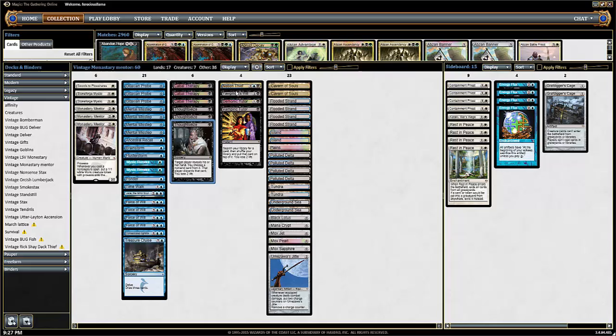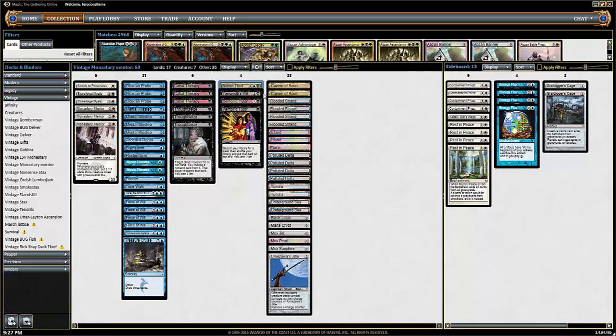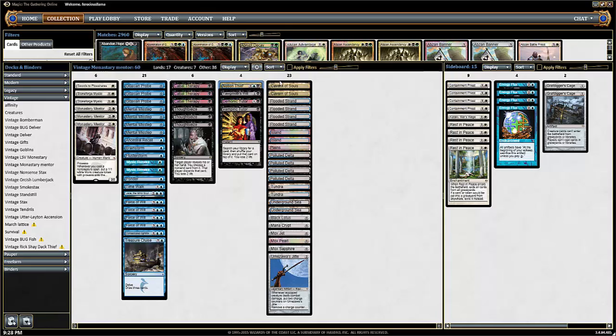We've got our tutors, Yawgmoth's Will, Notion Thief — because this is another super sweet card. When they have a Jace out or Brainstorm or something and you go in response Notion Thief, they kind of have to concede. There's not a lot of feelings more satisfying. This is even more satisfying than a Turn 1 Stormwinds or Turn 1 Darksteel Colossus. Notion Thief in response to a Jace or Brainstorm activation is the most satisfying feeling in Vintage Magic.